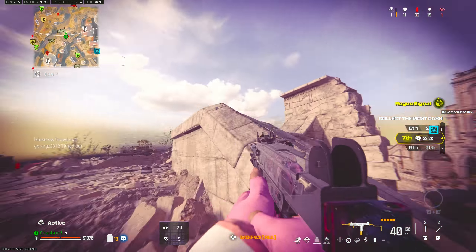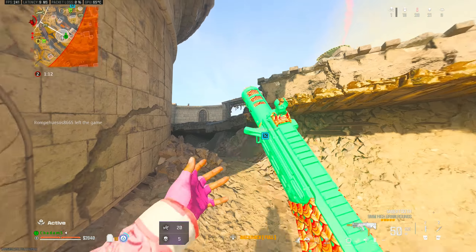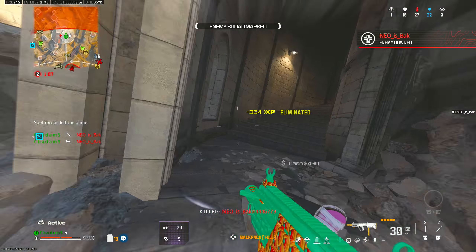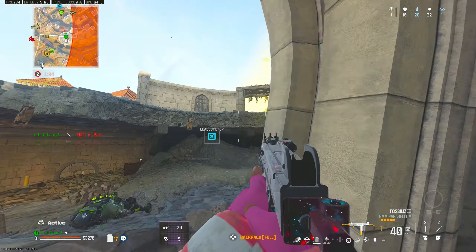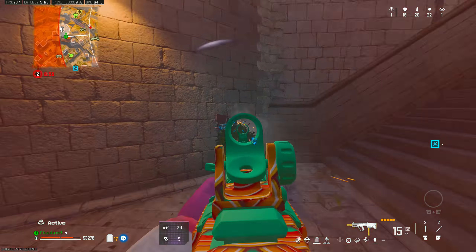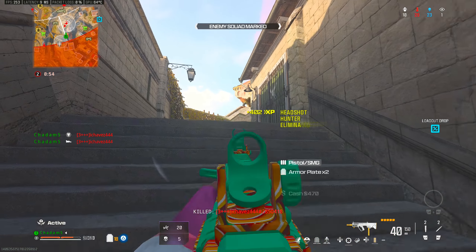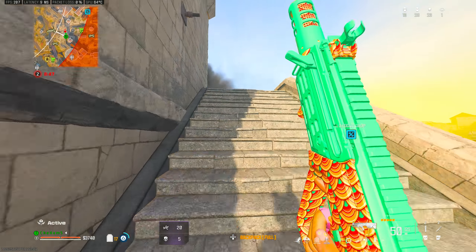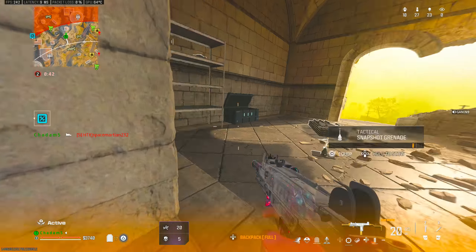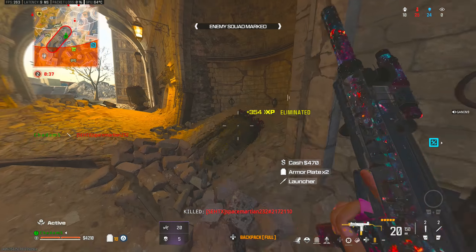Enemies dropping into the area. Watch the skies. Target down. Marking the rest of them. Kill confirmed. We located the rest of them. Dropping into the AO. Good kill. Marking the rest of that squad on your attack map. Watch that airstrike near your location. They marked remaining operators from that squad.